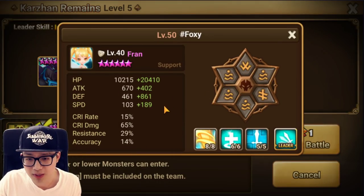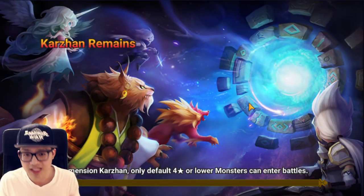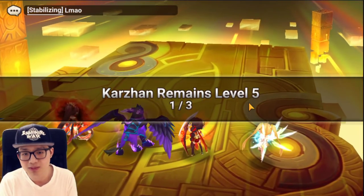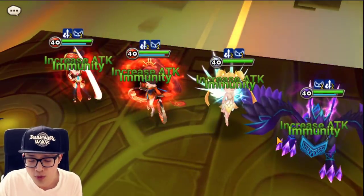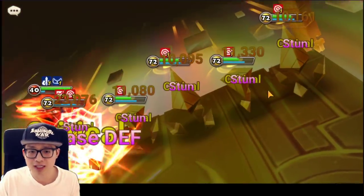My Fran is super overkill in speed. If you have a violent one, probably better. Because when you're running Karzan or any PvE dungeon, there's no speed requirement that makes you need 300 speed. That's why we recommend your Fran should be on violent for most of you guys. This is the fastest team I have right now.